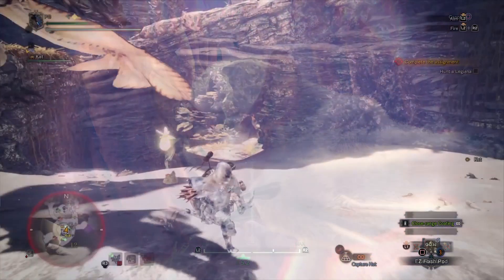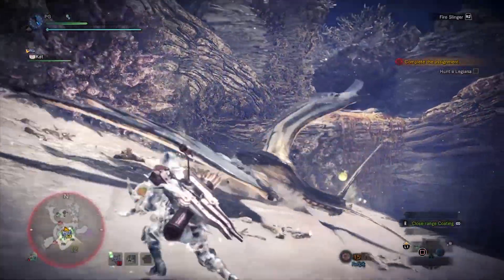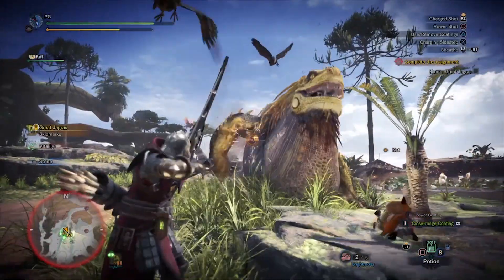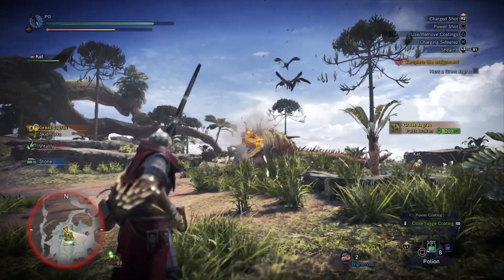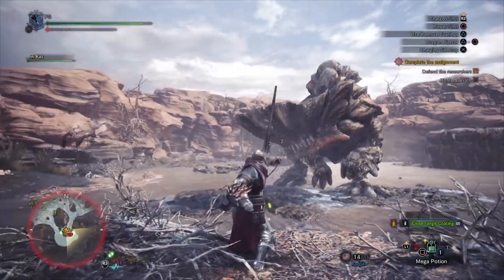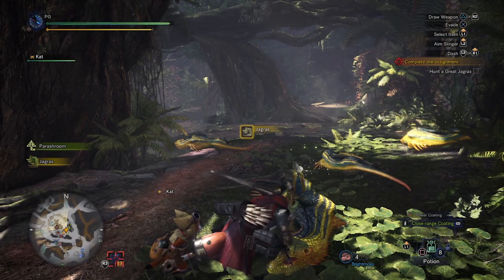Speaking of monsters, boss fights take place over cycles — you find the boss, attack it until you deplete its energy, then it runs away, at which point you have to track it down before it regenerates. Fight it and repeat this cycle a few more times until the monster is no more. The variety of monsters is very impressive with T-Rex types, dragons, large birds and many other cool variations all with their own special attacks. And because the monsters are so durable it's not uncommon for boss fights to take 20 minutes plus, which can get a bit monotonous as sometimes it seems like the monster will never die.